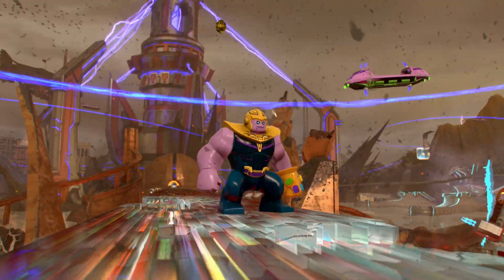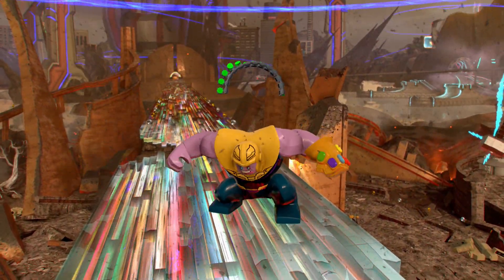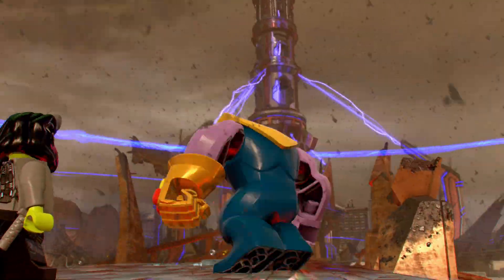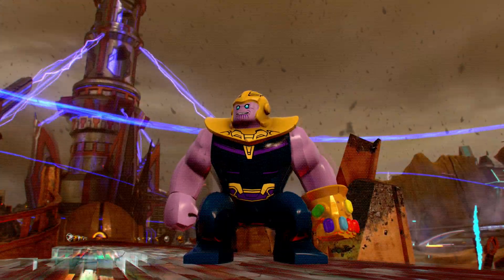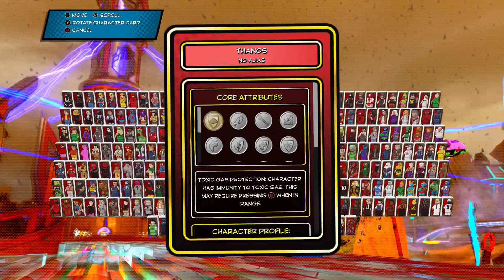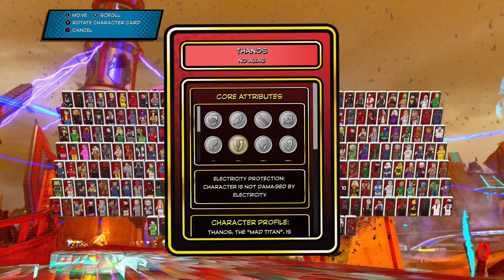He's also got this great pounding effect where you can see all six of the gauntlet stones. And then he's got a super jump. I love it. Obviously here with his daughter Gamora — quote unquote — so let's go ahead and check out his character card.